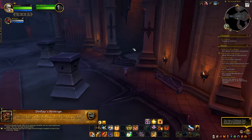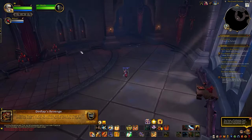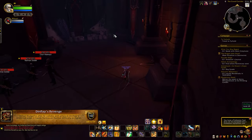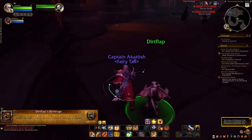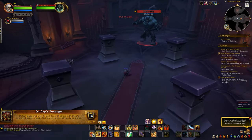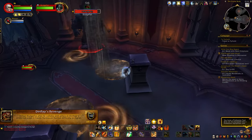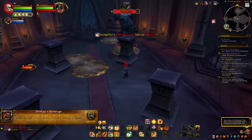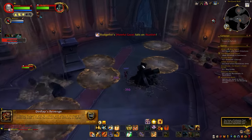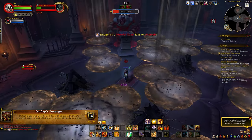Now it's time for Dirtflap's Revenge. To get this achievement, we have to make the boss destroy four pillars in a certain order. Enter the boss room, take the door to the right and go down the hallway to find an imp named Dirtflap. Talk to him and follow him back to the boss room — he will sit on top of one of the four pillars. Pull the boss and tank him near the pillar the imp is sitting on. After the boss casts his second Destructive Stomp, run behind that pillar. The boss will charge and destroy it. The imp then moves to another pillar — repeat this until all four pillars are destroyed, then kill the boss for your achievement.